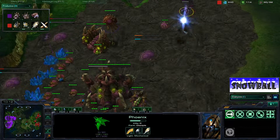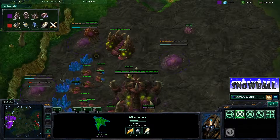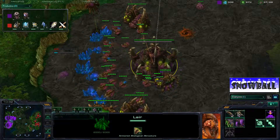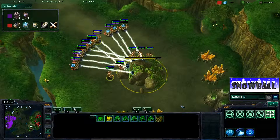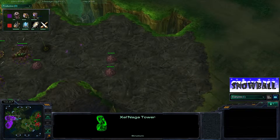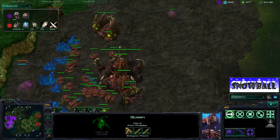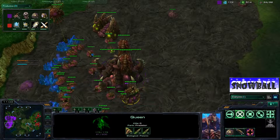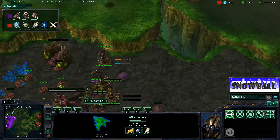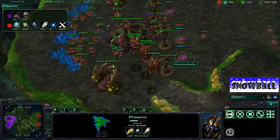Huck is moving away but using his Phoenixes to scout everything going on. He did not see the Spire going down — so Moonglade does have a Spire, as I predicted. Huck is taking out a Rock Outcropping and looking to take a third base. This is shaping up to be a long macro game. Moonglade takes out Huck's Hallucination — he definitely recognized it was a Hallucination. Another Phoenix comes down, scouting around making sure Moonglade hasn't taken additional expansions.